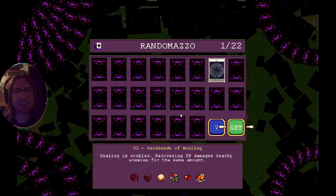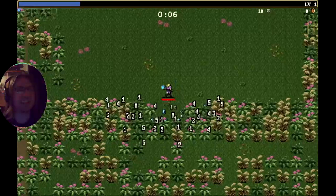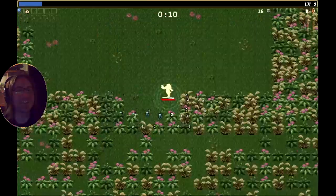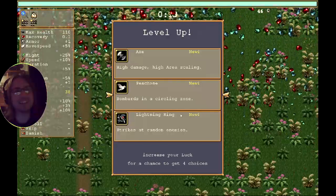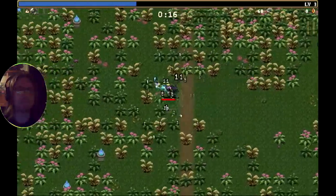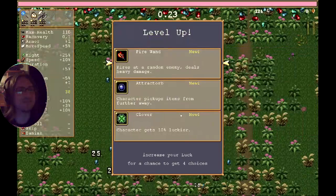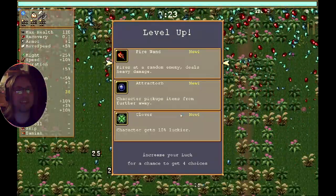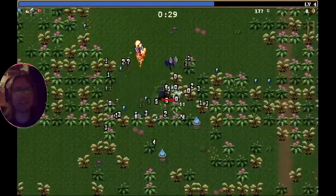Healing has doubled and recovering HP damages nearby things. The enemies don't move in this - I can see what's going on. The flowers are crawling in to the left, which could be interesting. I do like garlic - garlic just lets me run through the flowers. Now we're just walking casually through them. I'm gonna take the fire wand since we don't have much of a choice.